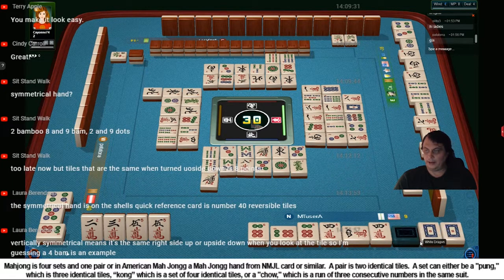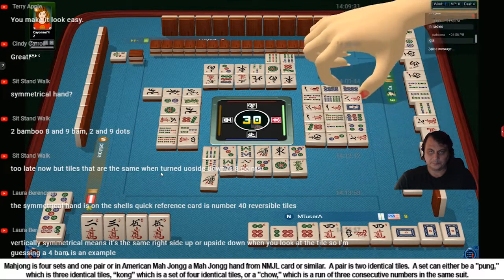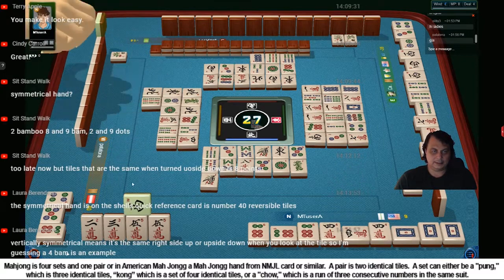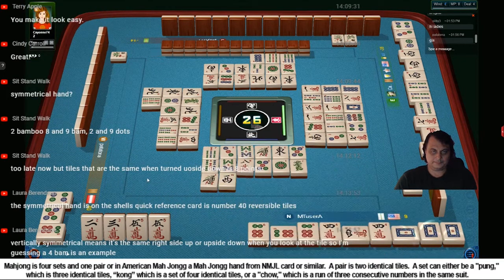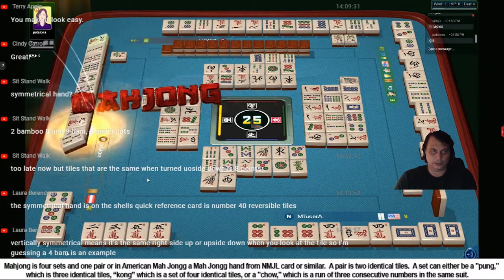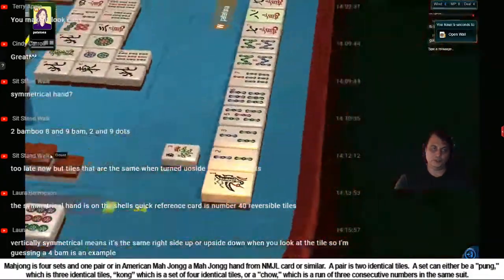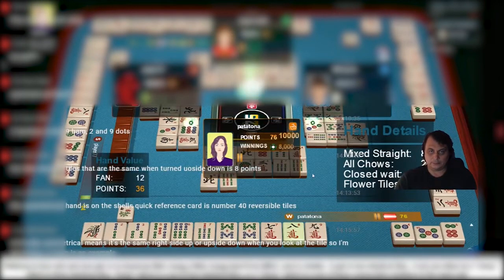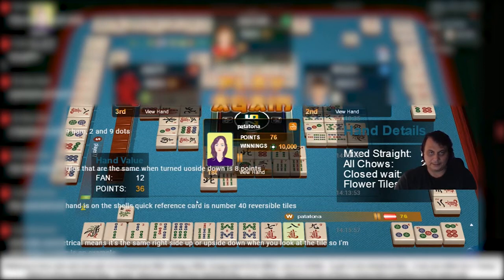They call cracks characters, dots are dots, and bamboos are bamboos. This is the last deal - let's see what happens. The goal is to keep the second place. And yes, I'm keeping it, because she wins off of this discard and I'm keeping second place. That's not bad, from playing maybe five games in the last ten years or so.